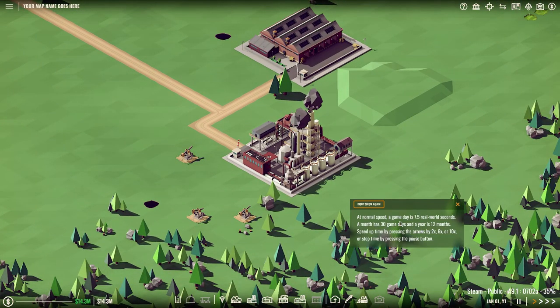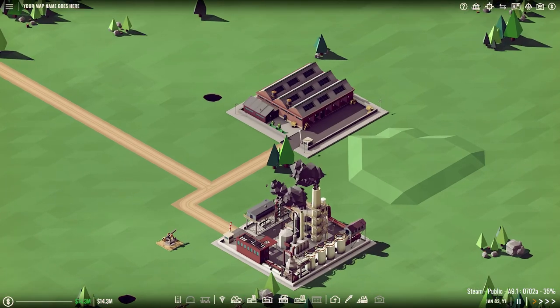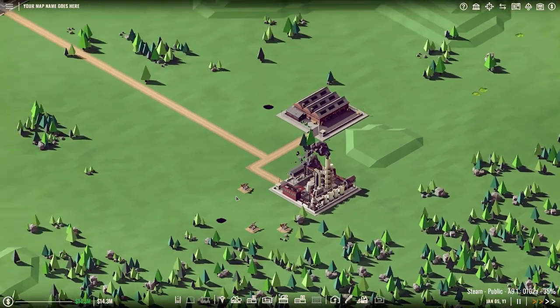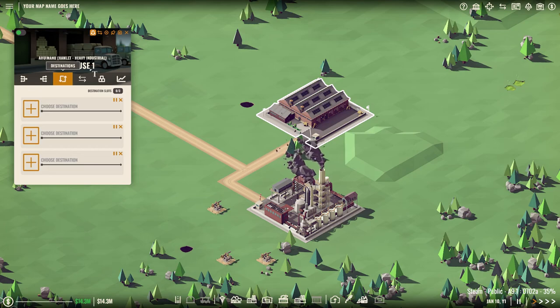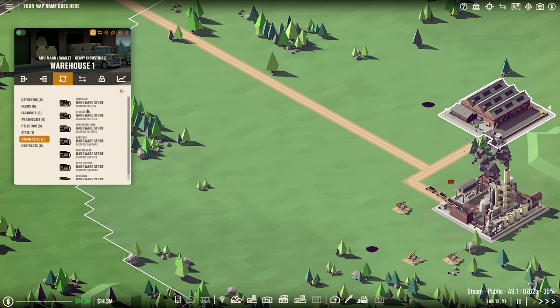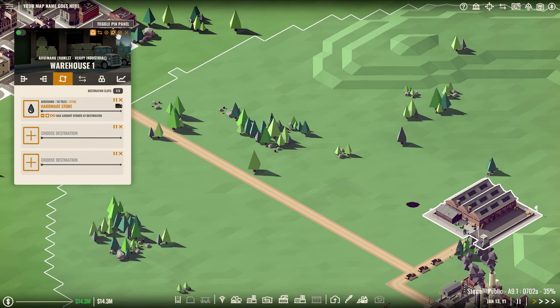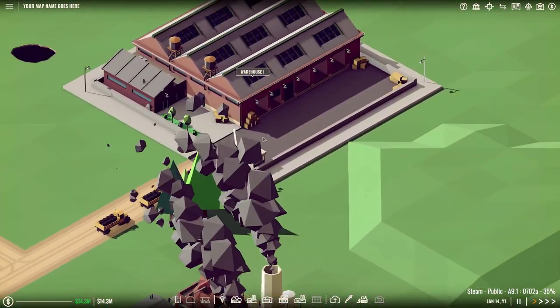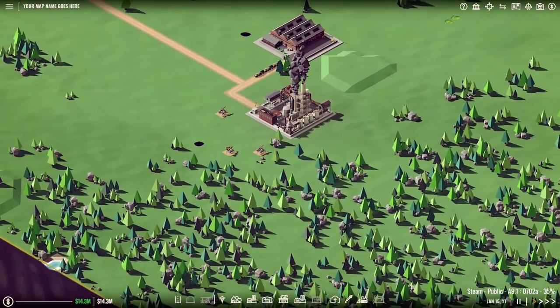The normal speed of a game day is 7.5 real world seconds. A month has 30 game days and a year is 12 months. As you can see, it produces pollution which is not good. I believe if we produce too much pollution, the town or region that we're in will become angry at us. We want to choose raw resources and oil and set the destination to the hardware store. Here are our trucks moving it up, and that should eventually get sent out to the town. We'll start an income from that.